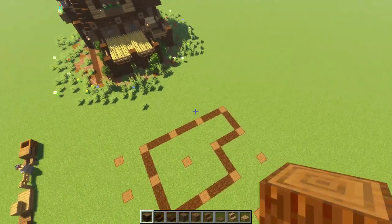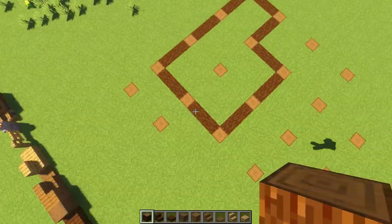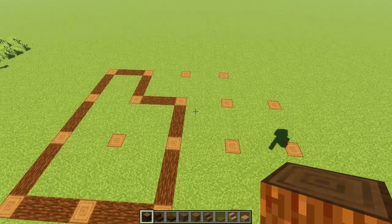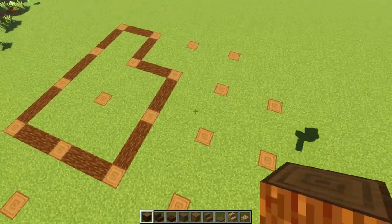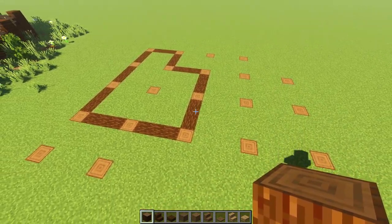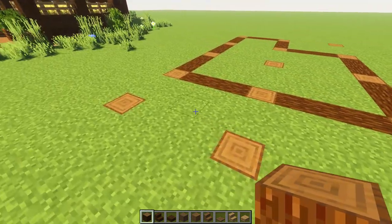Here are the dimensions we're going to be working with. Everything outlined here with the log sideways is just the main house. Outside here is our little step up, over here we have a little crop field, and on the side is a little porch. We're going to be lifting this up at least by two before we start anything.